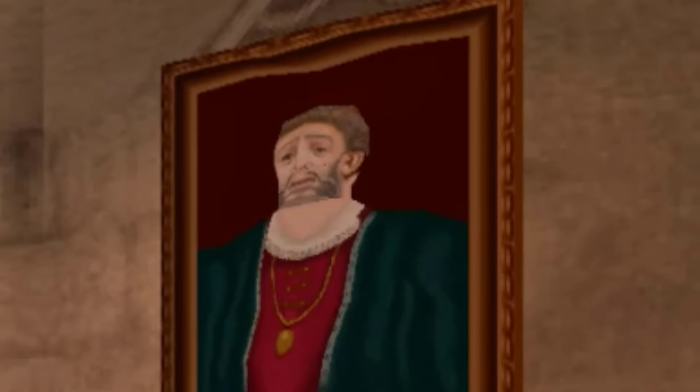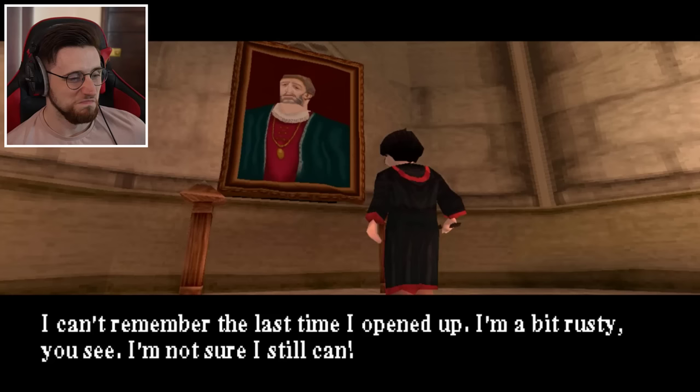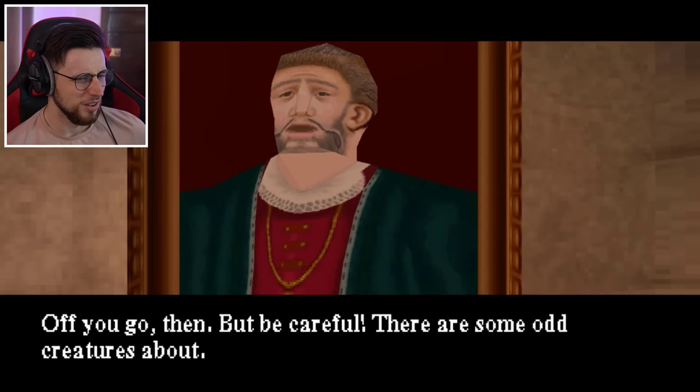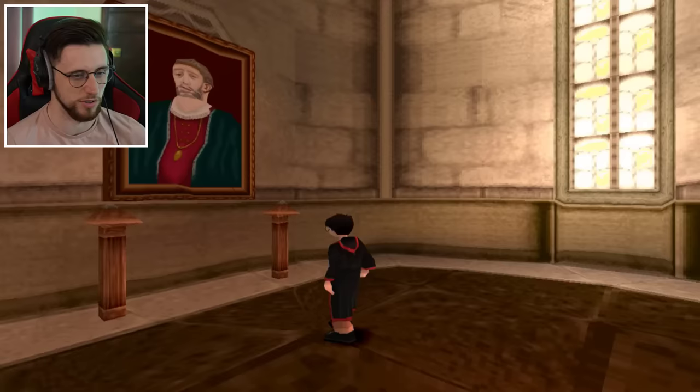Can I head in here? Portrait room? I can't remember the last time I opened up. I'm a bit rusty, I'm not sure I still can. However, if you can find out the correct password, I'll give it a go. Off you go then, but be careful - there are some odd creatures about. And you're not one of them? So if the right combination of words come out of my mouth, that's just gonna de-rust you, is it? That's how that works.